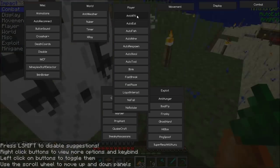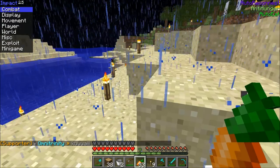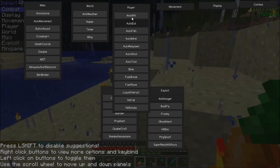Anti-AFK — oh, that's cool. Basically, if you're on a server that disconnects you when you go AFK, you don't want that, so yeah, turn that on.